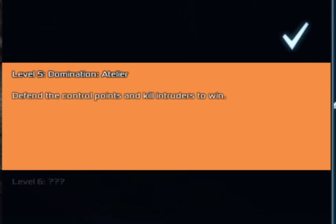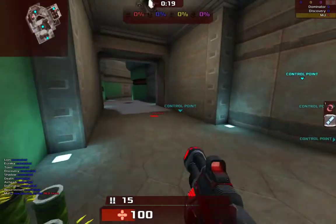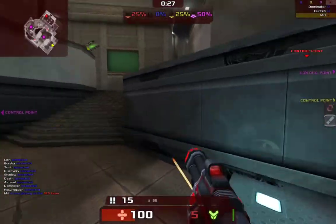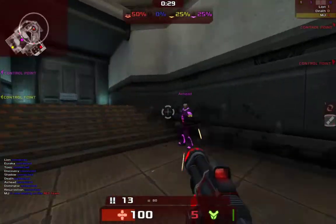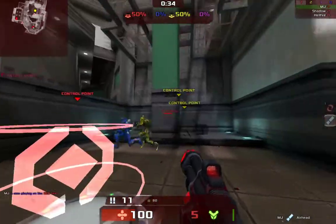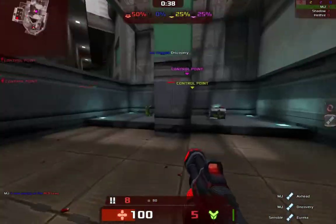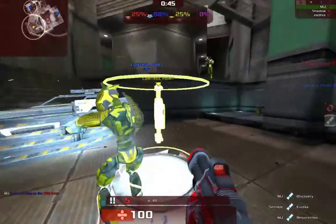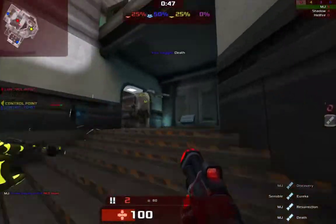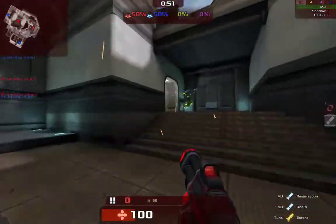Triple 5, Domination, Atelier. Defend the control points and kill intruders to win. How do I do this? There are individual teams. Do we capture? Oh — we capture, I think. We actually capture these. You do not take my capture point. So we gotta capture this.